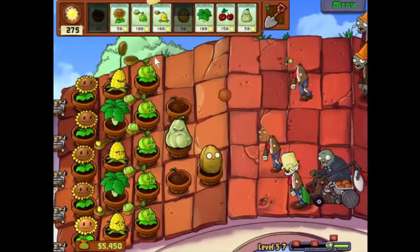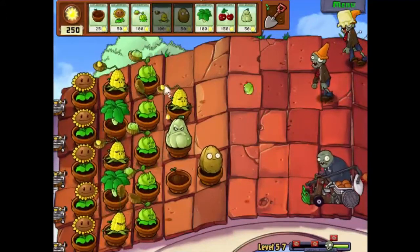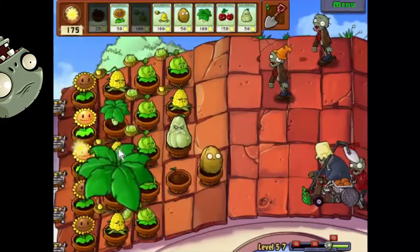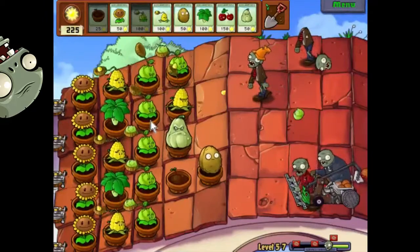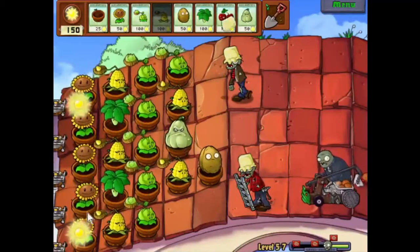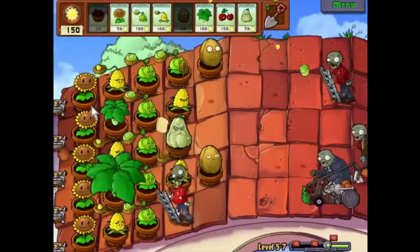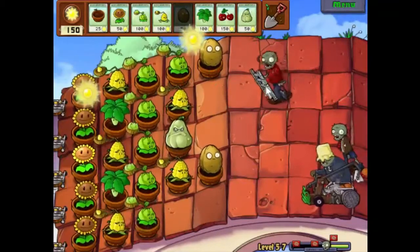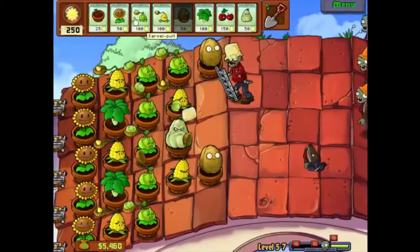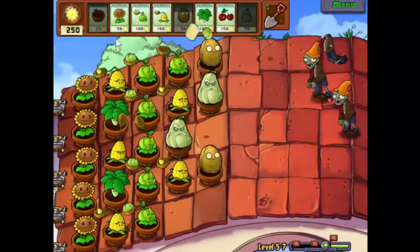We'll put another kernel pot there — that will be enough there. Let's take care of those, and as we have a bit of extra space here, we'll just put an extra cabbage pot on those ones. And a kernel pot there. It looks like I might actually have to dig up that squash — it's a bit of a shame, but never mind. Stick a walnut in. This might be a bit of a problem but I think we'll deal with it — in fact, we will deal with it. Let's just deal with it this way. I just don't trust my guys today, I don't know what's wrong with me.